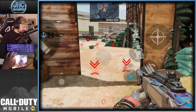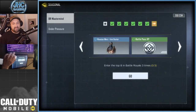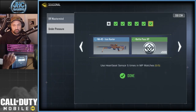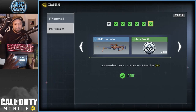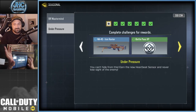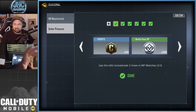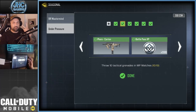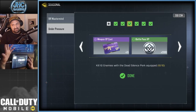To get it, it's in the seasonal events right now. This event is called 'Under Pressure' and if you don't check carefully you won't see that the heartbeat sensor is in there — the top reward shown is the NA-45. The first challenge is to use UAV three times, pretty easy. Then throw ten tactical grenades — you can use the Tactician perk so you spawn with two tactical grenades, making it faster. Then use Dead Silence.